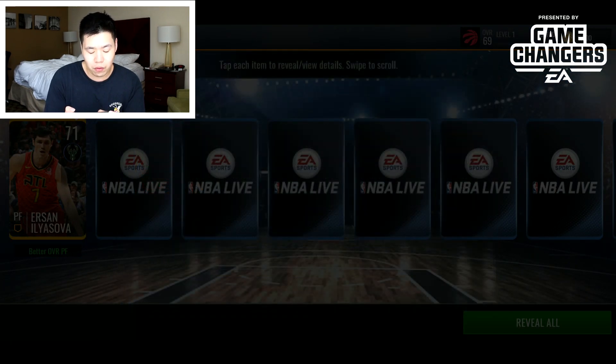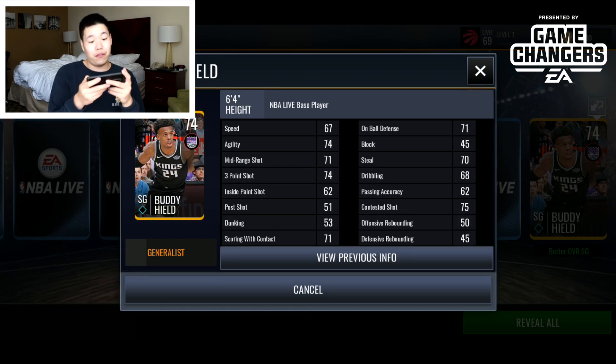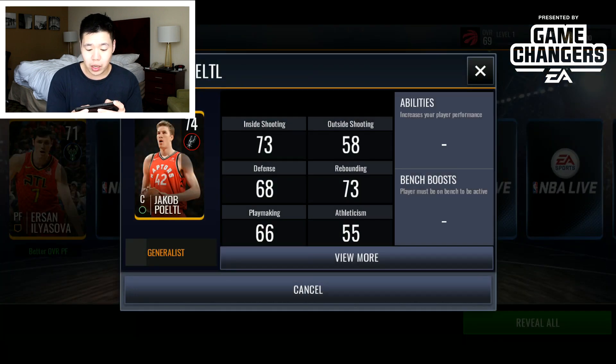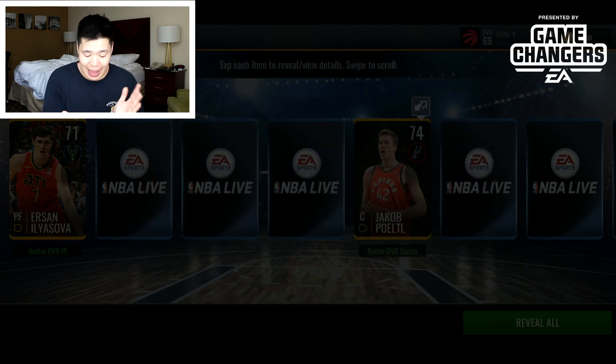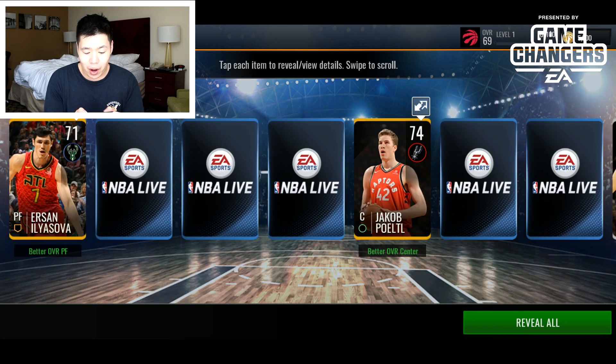We got Ursana Lisova — not bad, a power forward overall. Then Buddy Hield, 74 overall, 74 three-point, 71 mid-range. I'm still only getting generalist players; I want some unique ones. Jacob Poeltl — 69 offensive rebounding, 75 defensive rebounding; everything else is pretty average.